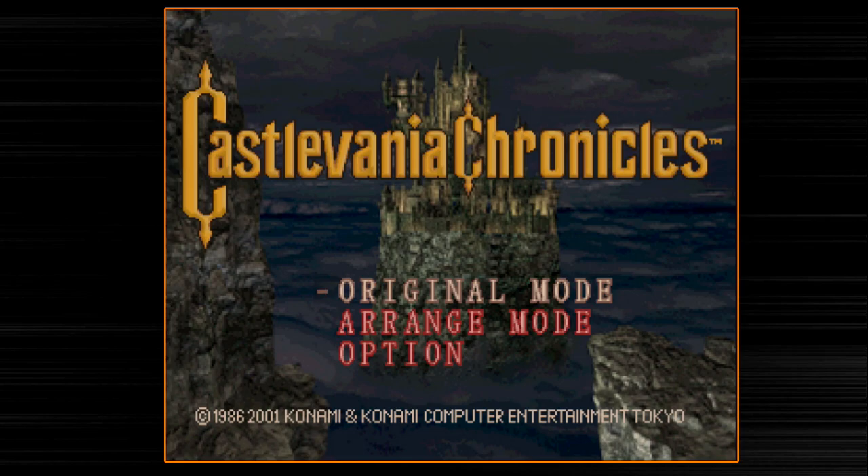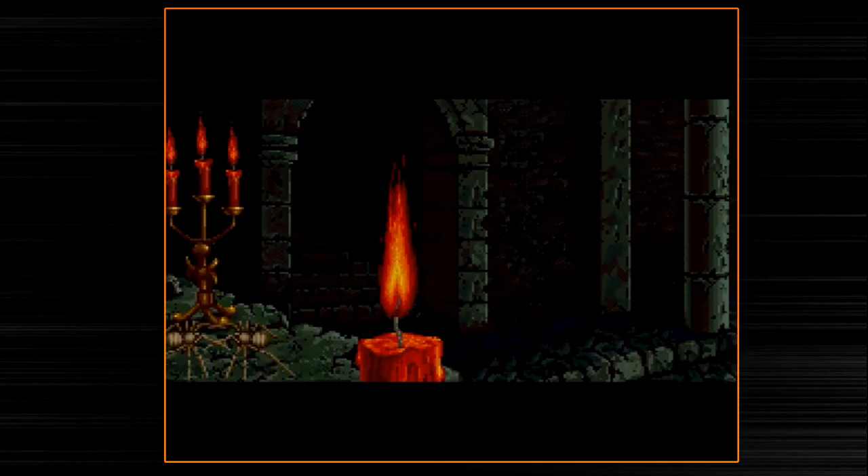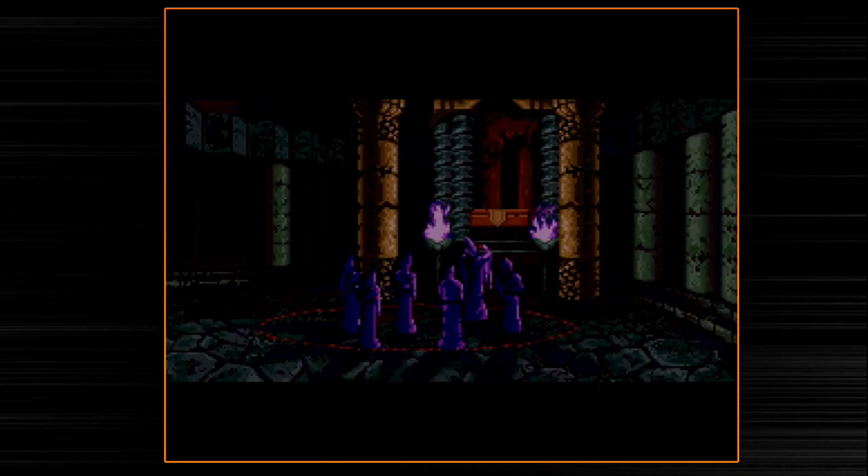Original mode is basically a port of the original Sharp X68000 Akumajo Dracula, or Castlevania for the X68000 — a Japanese-only computer. This game came out in 1993 on that platform. The Sony PlayStation version was released in 2000 or 2001 as a PlayStation release with the newly added arranged mode. This is a great Castlevania game — it's like a retelling of the very original Castlevania from 1986. It features some of the same environments, music, and boss fights, but it's got so much new to it. It's both a remake and a new game.